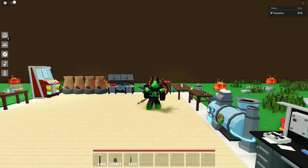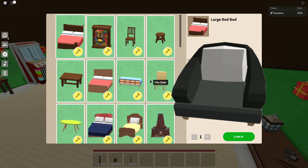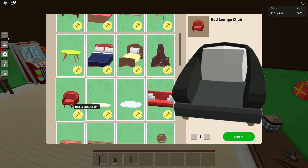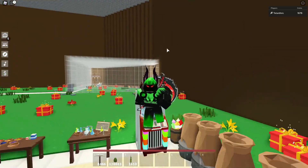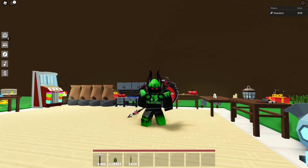It seems like this update may have decorations as a big part of it, because we have another chair. Right now there are already some chairs, but there's no chair that's really like a couch except for the red lounge chair. This is like the red lounge chair but it's black, with a pillow on the back. So it's basically just a different color of the lounge chair — it's going to be a blueprint item under the carpentry bench most likely.